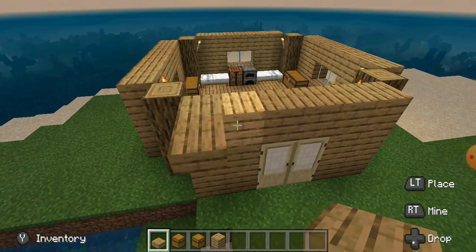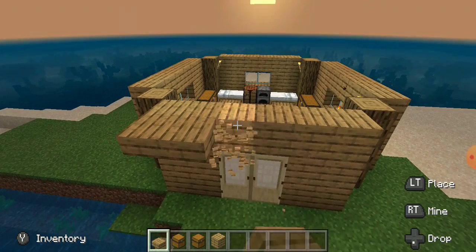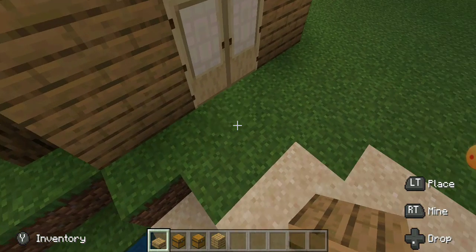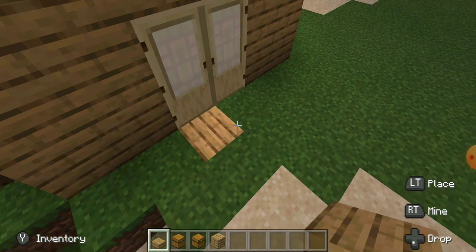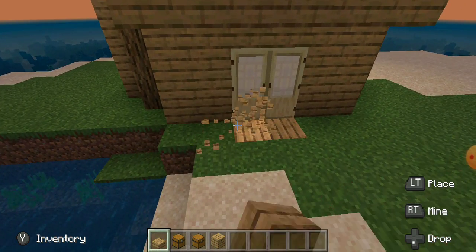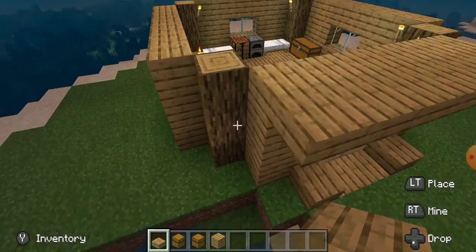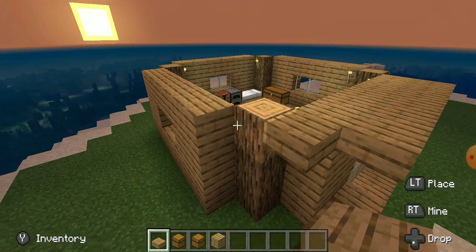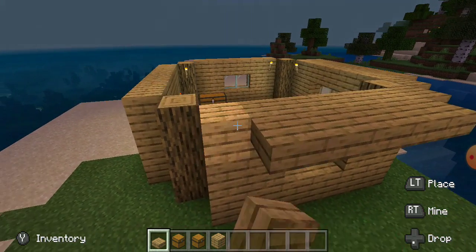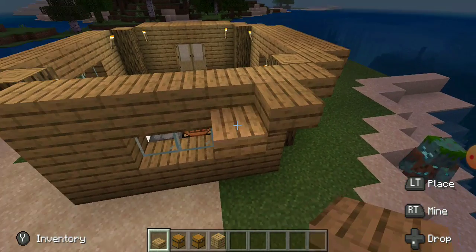Put slabs over here — what I'm gonna do is put two slabs right there like that. Then once you've got this, come around here and just kind of build, and just kind of make a slab train all the way around.